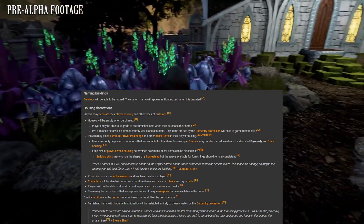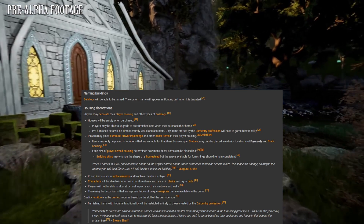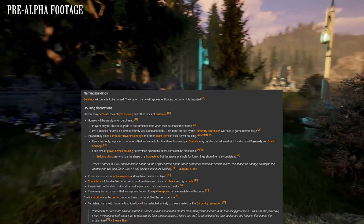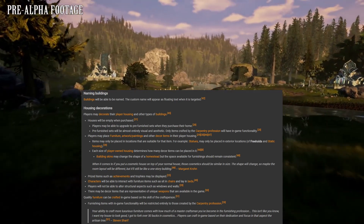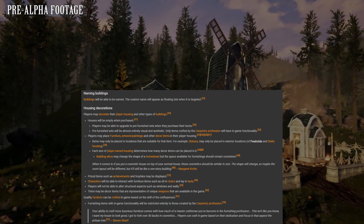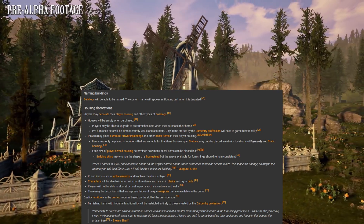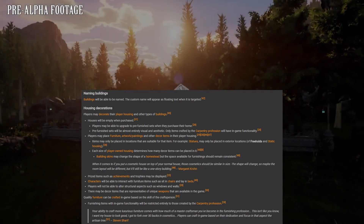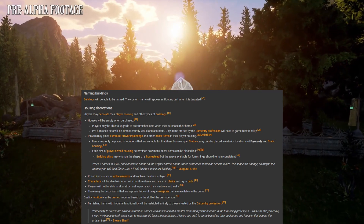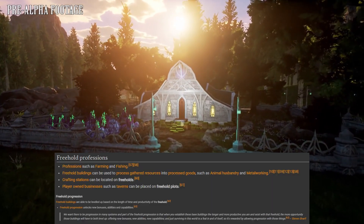Now that your freehold is placed, you can name the buildings and start decorating. With a freehold you can show off achievement trophies, craft your own furniture, apply skins, add artwork, and more. A master craftsman can craft more luxurious furniture, and crafted items will be functional. You do have the option to buy pre-furnished sets, but they will only be visual and aesthetic — if you want them to be functional, you need to craft them or buy them from a crafter.